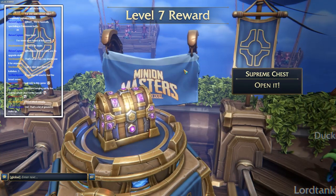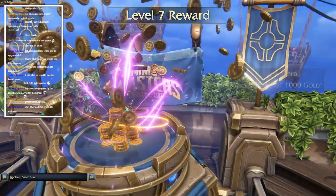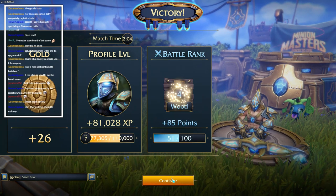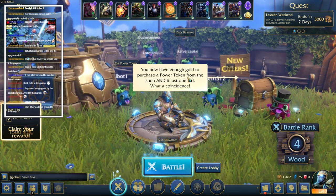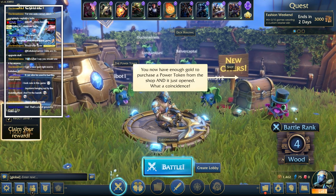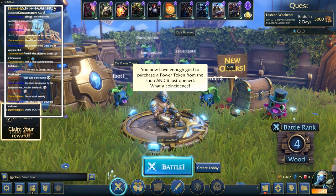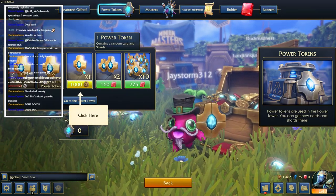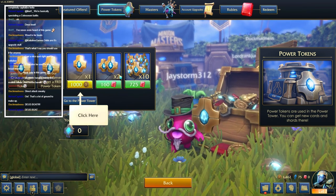It looked like a blueberry with a crown on that loading screen - I want to know what that character was. Supreme chest, open it up - got a thousand gold! Hopefully it'll tell me what that does at some point. And more wood. We now have enough gold to purchase a power token from the shop - of course! Well, now we know what gold does. We can claim a reward. We can buy power tokens through gold.